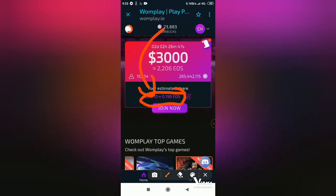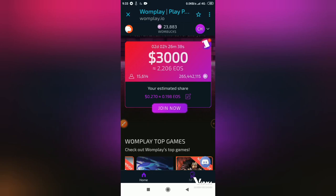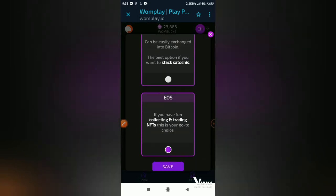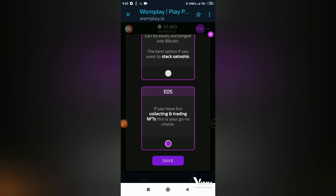Three hundred OneBox makes up zero point one hundred and eighty-eight EOS. Also, if you do not want to cash it out to EOS, you can change it right here — you can change it to WAX or EOS. I prefer EOS. If you have fun collecting and trading NFTs, this is your go-to choice.